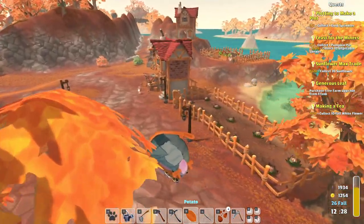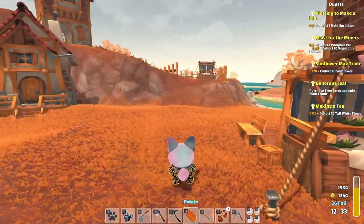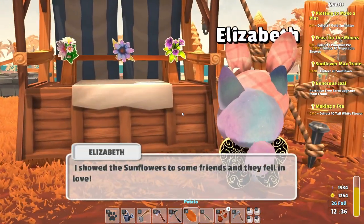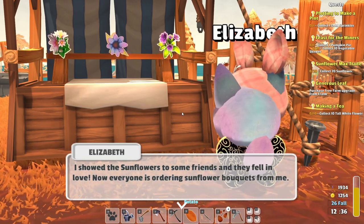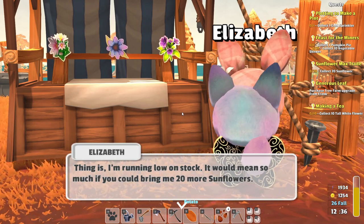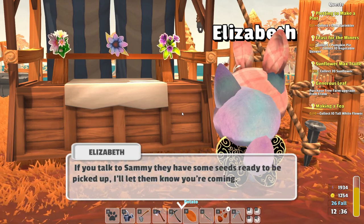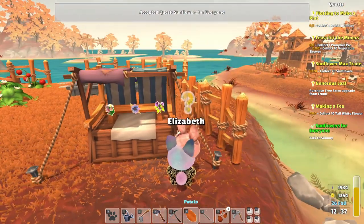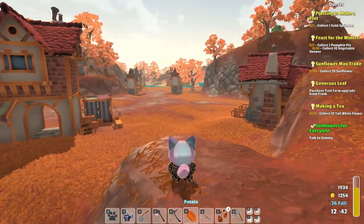Elizabeth does have an extra quest for us. She says: 'I showed the sunflowers to some friends and they fell in love — now everyone is ordering sunflower bouquets from me. I'm running low on stock. Could you bring me 20 more sunflowers? If you talk to Sammy they have some seeds ready to be picked up.' So we can get sunflowers, but we still need 20 for this quest.